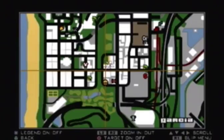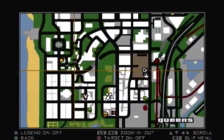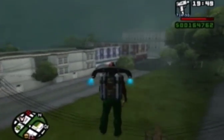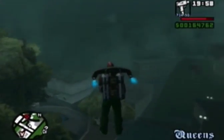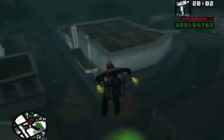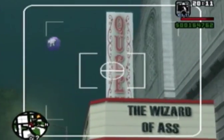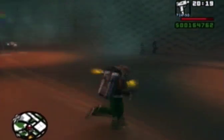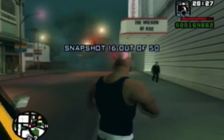Number 16 — let me find it here. It's actually over here near where the Ammu-Nation, Cluckin' Bell, and tattoo parlor are. This is the one I was thinking about — right above the theater. I thought it said queers but it says Queens. Above where it says 'The Wizard of Ass' next to the theater is the next snapshot. I always thought that one was kind of funny.